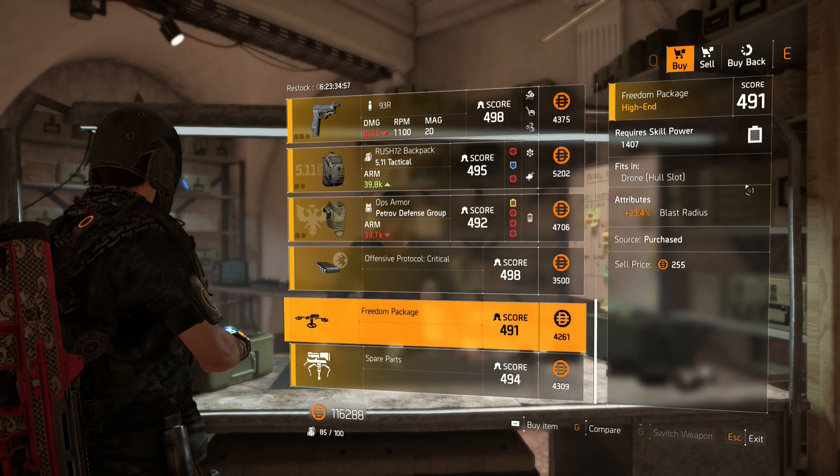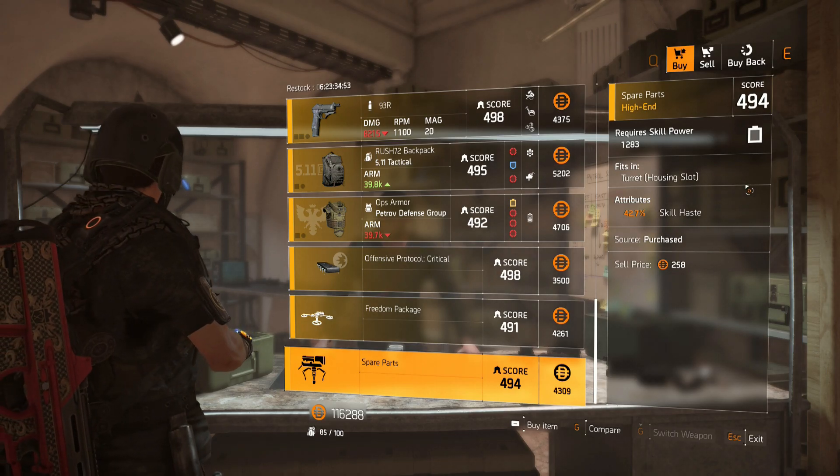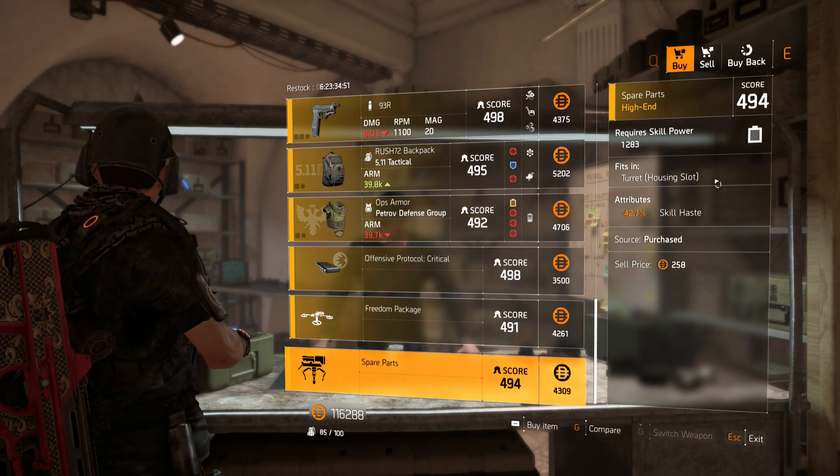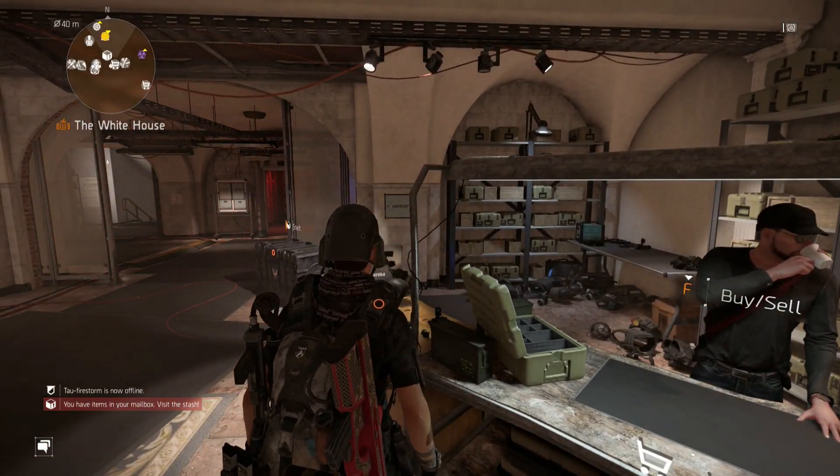Next we have a drone mod, which is 23.4% blast radius. And last we have a turret mod, which is 42.7% skill haste. So yeah, that's it for the White House vendor. I'm just going to go to the clan vendor and see you guys there.